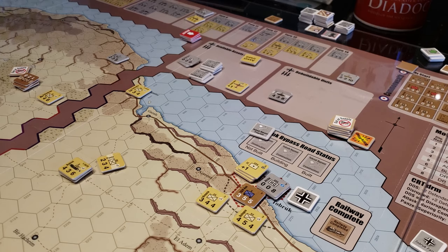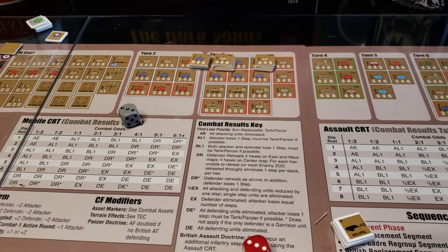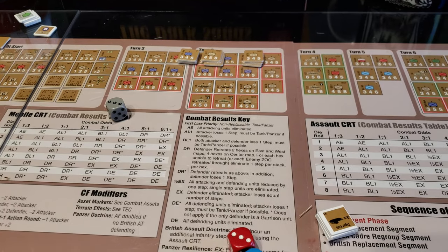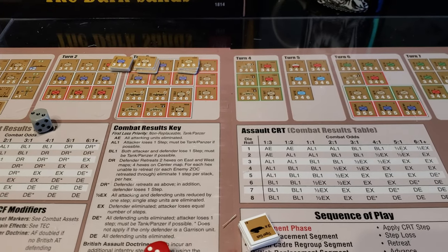I did not pay close enough attention to the wonderfully organized turn tracks of reinforcements. The red boxes are units that are withdrawn, green ones are units coming in, and there are all sorts of upgrades or similar entries. I kind of screwed up there a little bit, and that was all my fault.